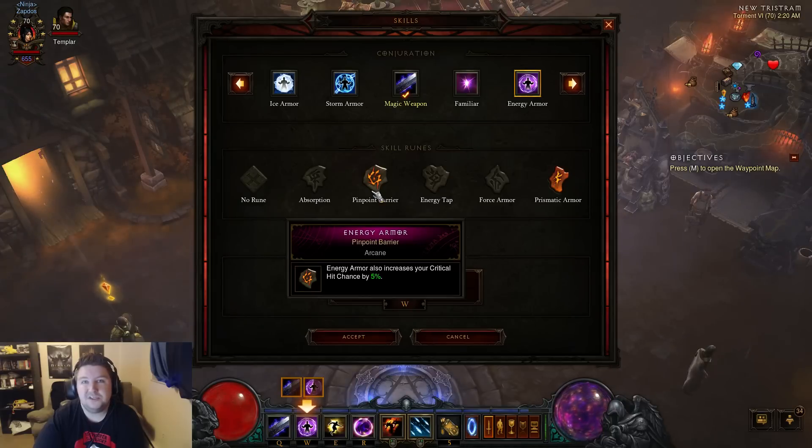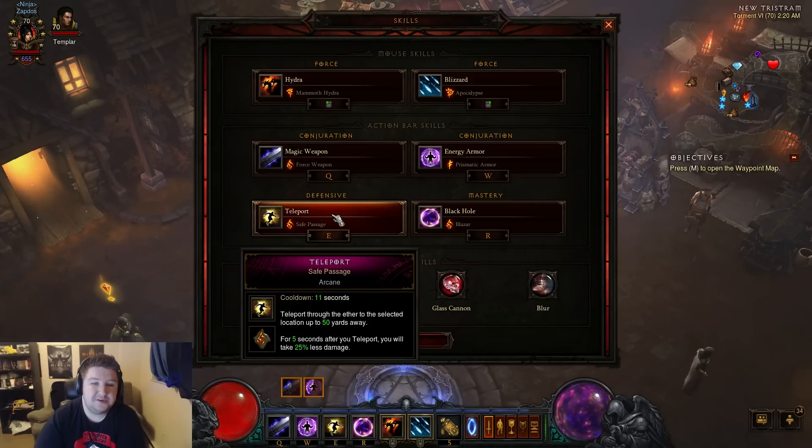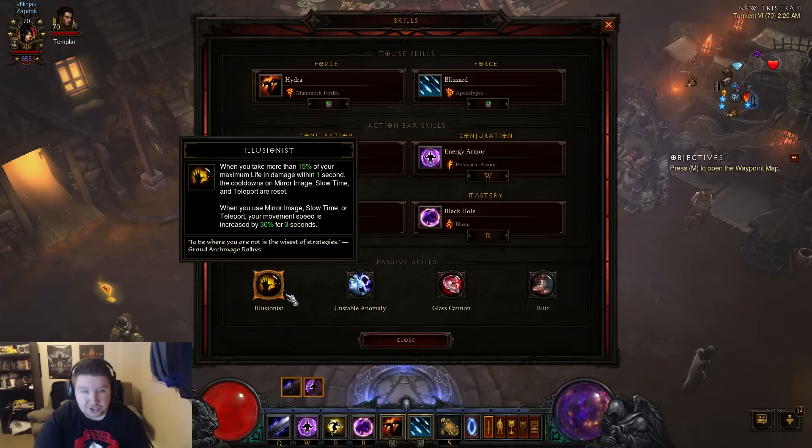Pinpoint Barrier is good if you're maybe doing a starter setup or T1, T2, T3, or even T6 where you don't need survivability because you have double unity and can max up some more damage. Then we have Teleport with Safe Passage — by far my favorite. For five seconds after you teleport, you take 25% less damage. What will happen is something will tap you, you'll teleport, something will tap you, you'll teleport — over and over getting lots of reduced damage. Very helpful. Black Hole with Blazar interacts with your Strong Arm Bracers, holds down the monsters, and puts an additional DOT on them. The reason you can teleport quite often is because you use Illusionist — one of the strongest passives for the wizard. When you take more than 15% of your maximum life, which is going to happen a lot in Greater Rifts, it resets the cooldown so you can teleport, get hit, teleport, get hit, getting that damage reduction all the time.